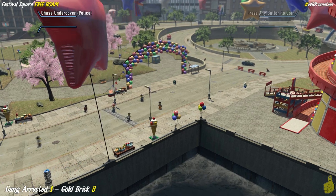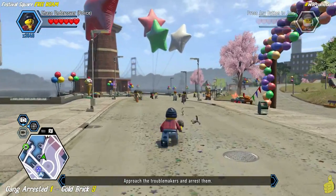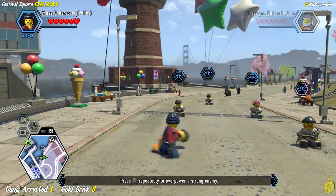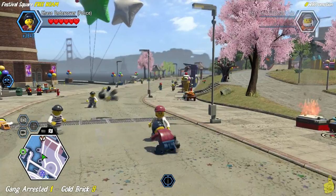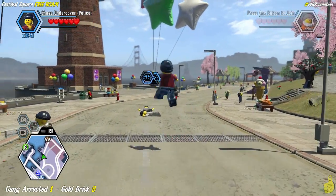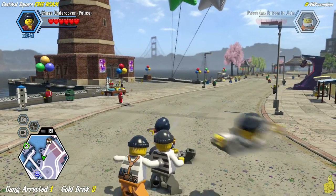They take out a couple of the awnings — don't take out the ice cream! I got out my grappler — got them all wrapped up in the first two seconds, and then I totally botched this. I am struggling big time to take these guys down, but eventually I get them all cuffed and stuffed and we can move on and collect our gold brick.